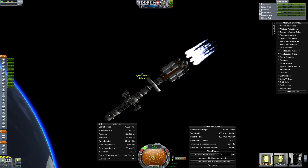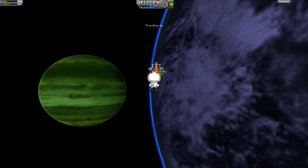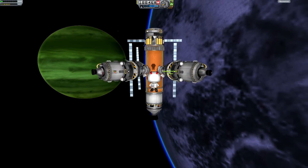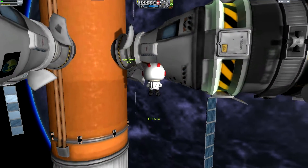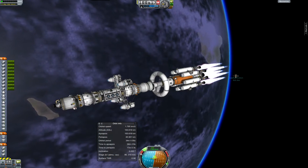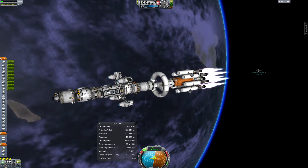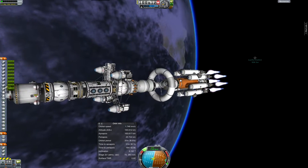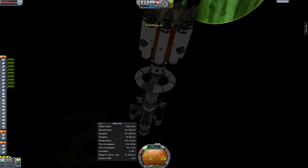I'm going to bring it in right above Laythe station. And right about here is when I realized I couldn't undock them, so I sent all the Kerbals over to the other station. They waited there for about two years as I sent another core for the station, because what I was going to do was undock the parts going to the surface and then use the part with engines attached as the final piece of Laythe station.